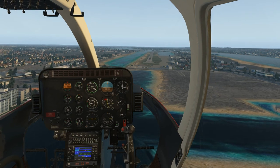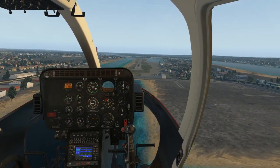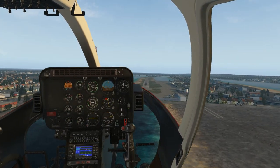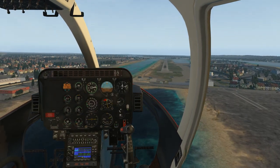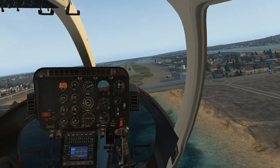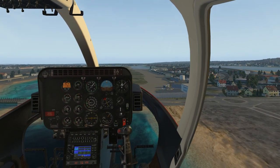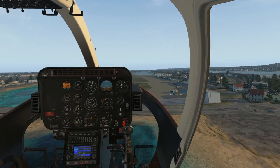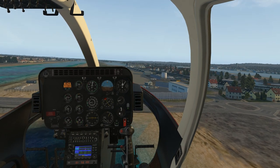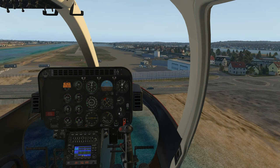I've got the nose up, bringing the speed back — it's very sensitive on power; it's all about pitch control. I'm open to any tips from you guys, so feel free to leave those in the comments. Just trying to hold the nose up — you can see the speed coming down on the middle dial at the top. It would be interesting to do this with mouse control too, because I can't believe so many of you fly on laptops using just your mouse, pad, and keys.